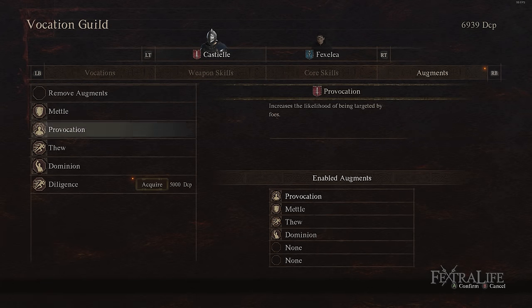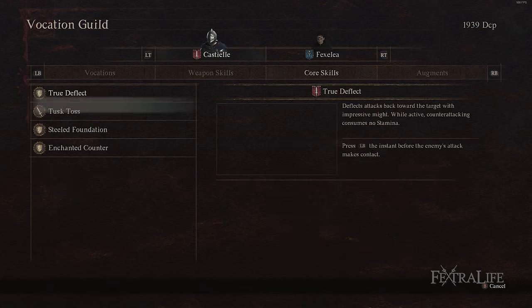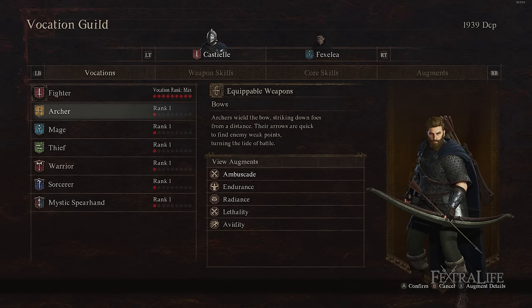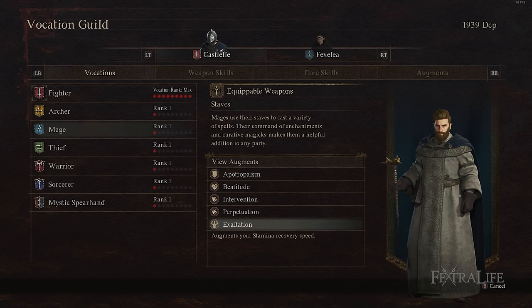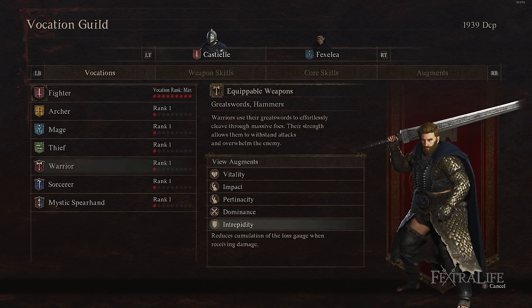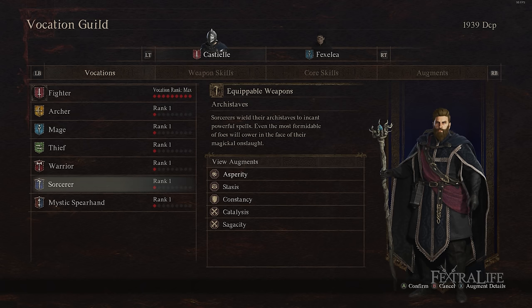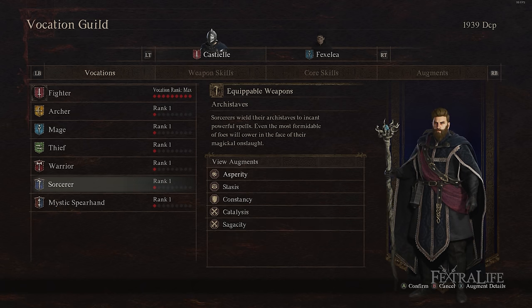For core skills, you'll get all of them for fighter anyway since they upgrade your passive abilities. For augments, get all the fighter ones you can early on, but also consider farming augments from other vocations. Mage's Exaltation improves stamina recovery, which is great since stamina management is huge for a tank. Archer's Endurance gives you more stamina. Both of these complement the fighter build really well.